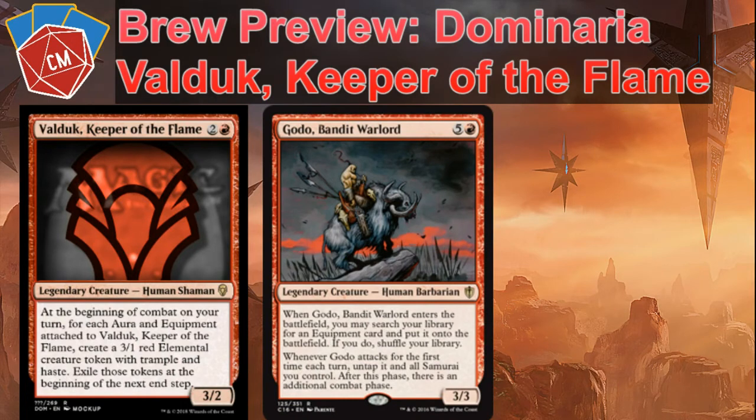Next, Godo, Bandit Warlord. When he enters the battlefield, you may search your library for an equipment and put it onto the battlefield. So you can get something greedy like a Darksteel Plate, or maybe a sword or something, throw it on the field, wait for Valduk to equip it, and then get another 3/1 elemental.